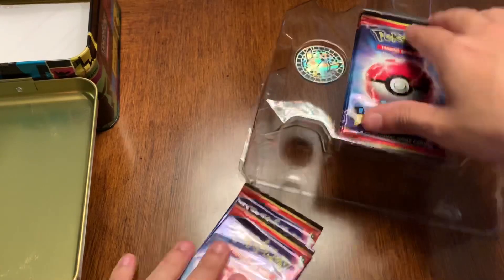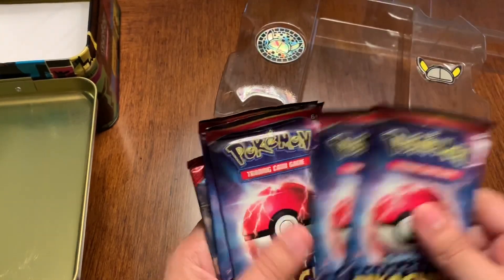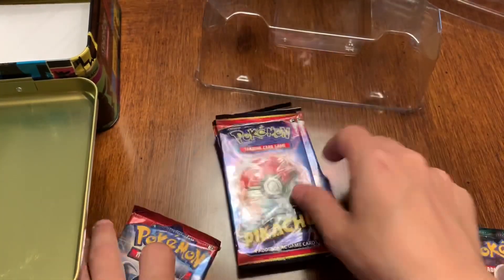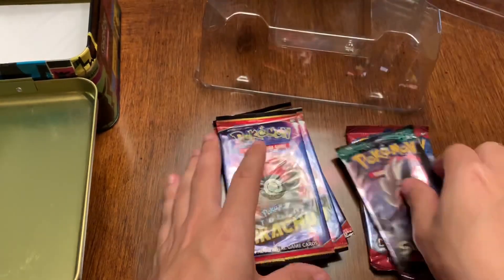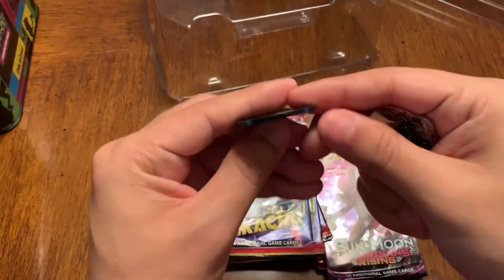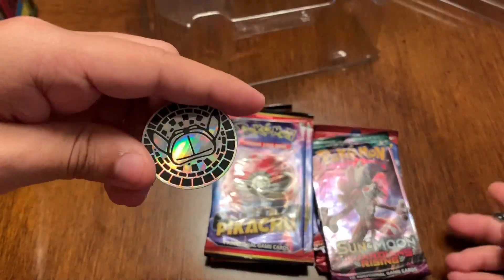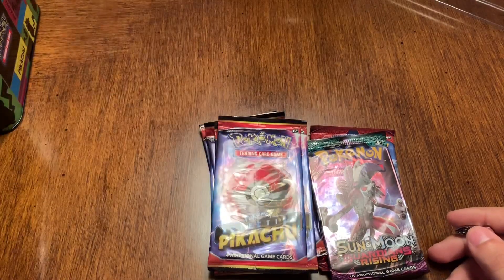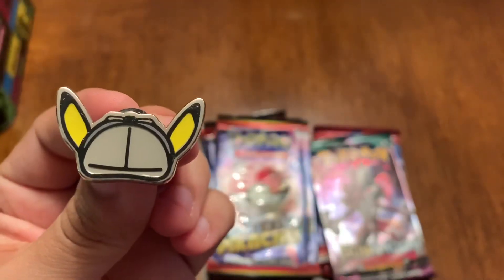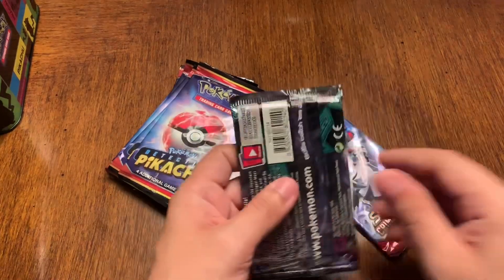Let me count — one, two, three, four, five, six, seven... seven of those. Eight, nine. Nine packs — that's awesome. It also comes with this cool little status marker thing for poison counters. And of course, a little Detective Pikachu pin. Look at that — that's nice, I like that.